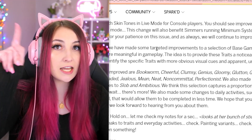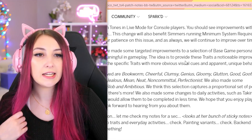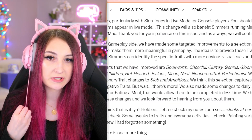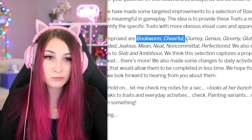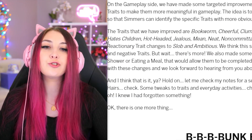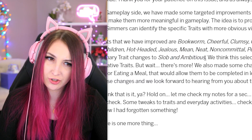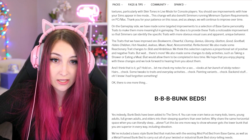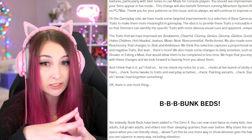On the gameplay side, they've made some targeted improvements to a selection of base game personality traits to make them more meaningful. The idea is to provide noticeable improvements so that simmers can identify specific traits with more obvious visual cues and apparent unique behavior. This seriously needed to be done — the traits have meant almost nothing in this game, everyone kind of acts like the same person. Traits updated include bookworm, cheerful, clumsy, genius, gloomy, glutton, good, goofball, hates children, hot-headed, jealous, mean, neat, non-committal, perfectionist, slob, and ambitious. They've also made changes to daily activities like taking a shower or eating a meal so they can be completed in less time. Brilliant!